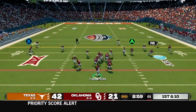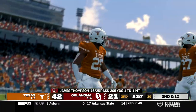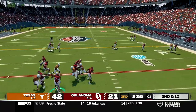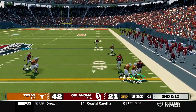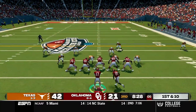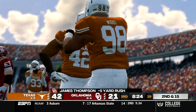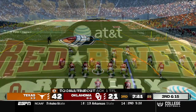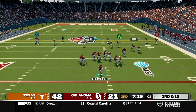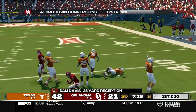First and 10 to start the second half, Thompson out of shotgun. We dump it off but dropped by Patrick Wood. Second and 10, Thompson in shotgun, throws to the outside, caught by Wood for the first down after a 13 yard gain. First and 10, we try a read option and that man ran through both the running back and the quarterback. Are you kidding me? Third and 15, we send everybody deep, Thompson takes the snap and throws to Davis who makes the catch and keeps the drive alive with a gain of 25.